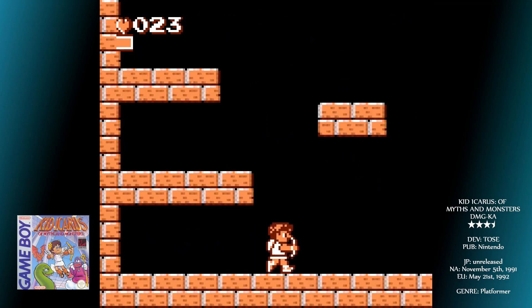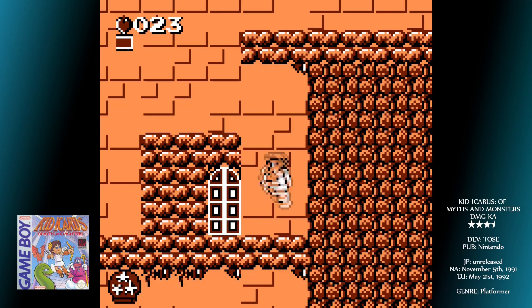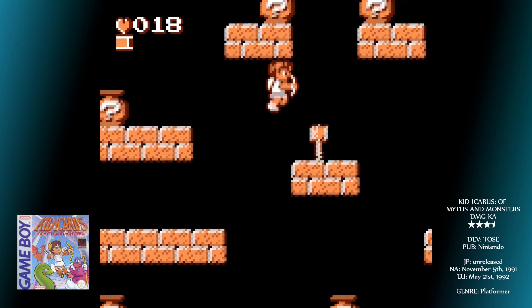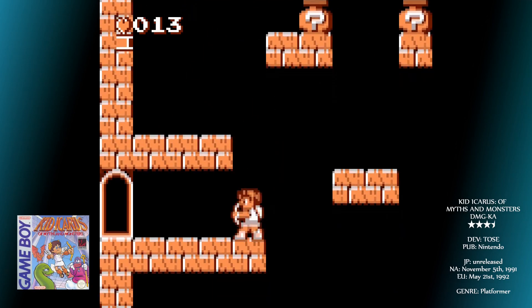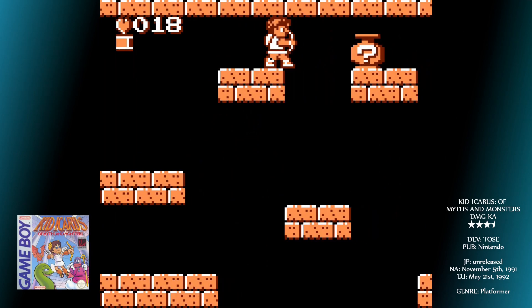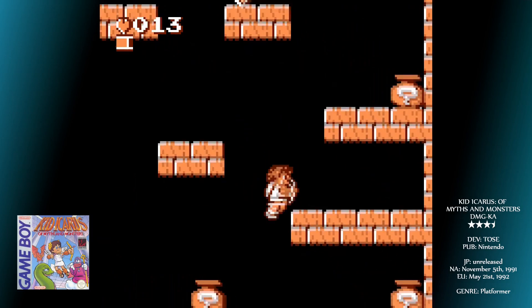Around the levels are massive double doors that have several different types of room behind them. Some are shops where you can buy things like health, hammers and keys in exchange for hearts. Pot rooms have several pots to shoot — in which are either hearts or hammers — where the aim is to crack them all open while avoiding the one pot that has a ghost in it. Other rooms act as grinding rooms where there are a certain number of enemies, such as bats, which drop hearts.